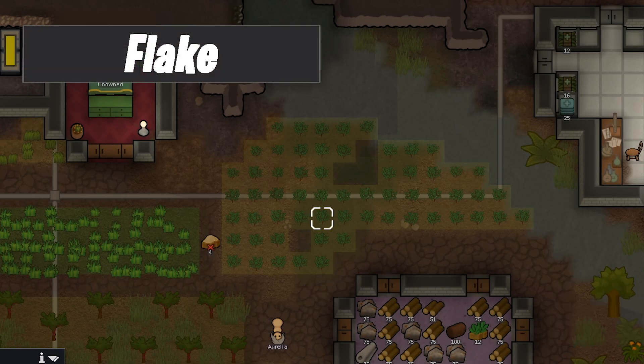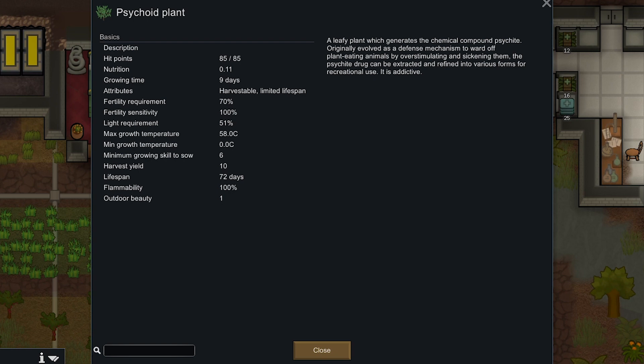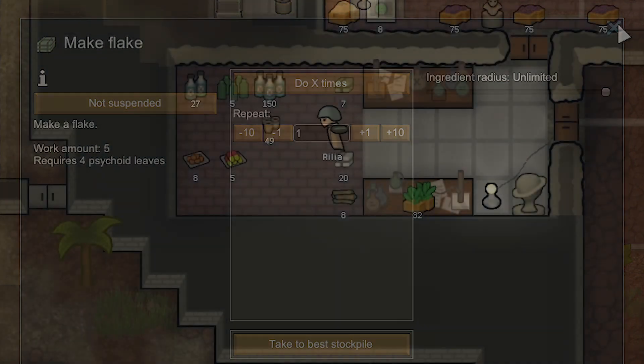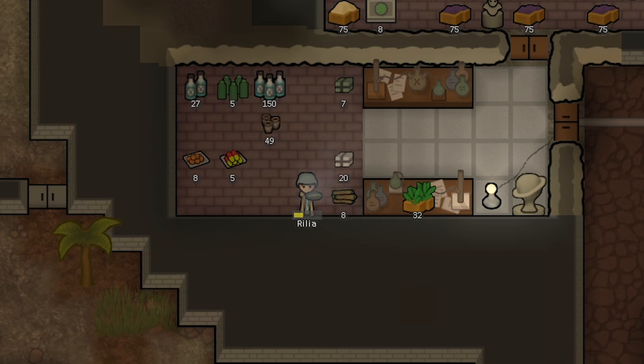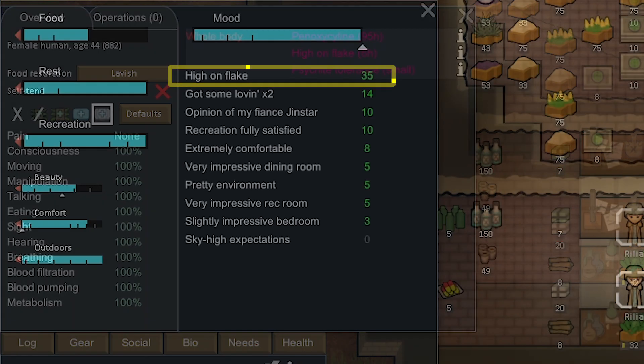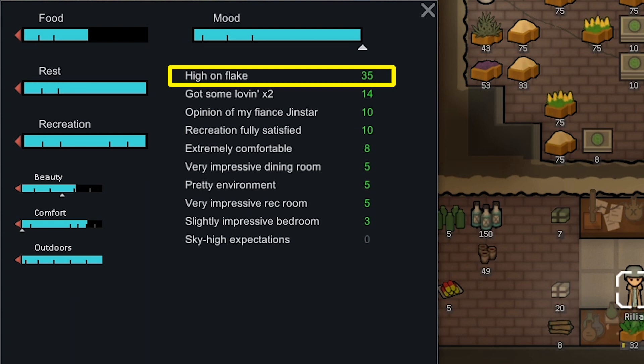Flake is where we're going next — one of my favourite drugs, in the game, not in real life. It's the most profitable by far when you look at growing to crafting ratios and the money made versus input. It's cheap to make, fast to make, and has a good price. The cons: this is really bad for your colonists — extremely addictive, overdosing is very common, and overdosing does give a small chance of killing the colonist. If you have a chemical fascination colonist, don't be surprised if one of them dies if you've got this sitting around the colony.